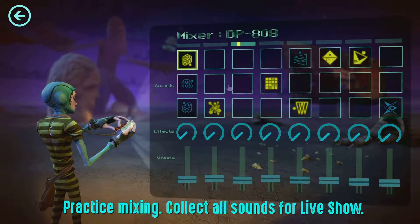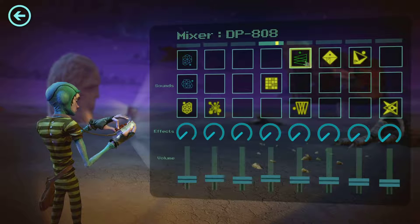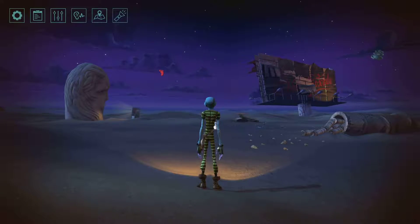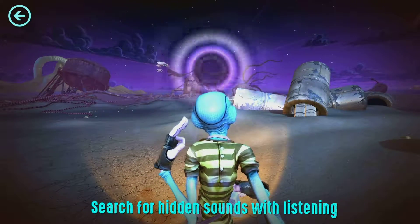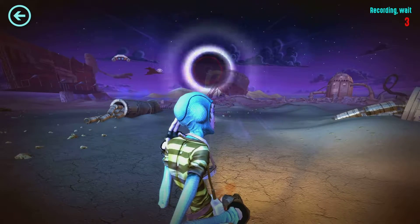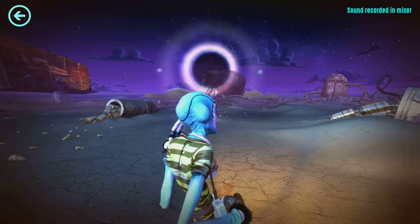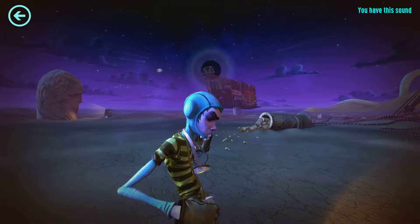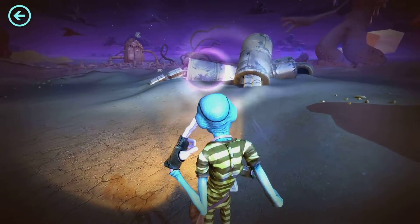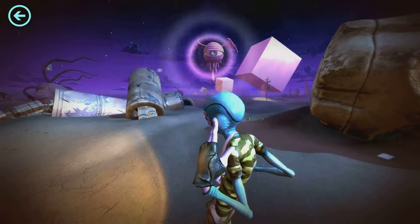Going back to the sound mixer to see what we have. We have that one and that one. We still have lots of sounds to collect. We have that sound already — that one's an easy one to track. Now we have that, and now we have that one. What else do we need? Oh — there's interference. Does that give off a sound? No, it doesn't.